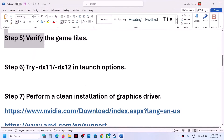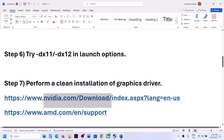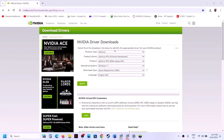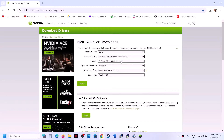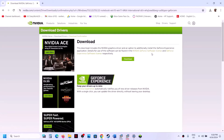The next step is to perform a clean installation of your graphics driver. If you have an NVIDIA card go to the NVIDIA website; if AMD, go to the AMD website. On the NVIDIA website, select your product type, series, and graphics card. Select your OS (Windows 10 or 11), choose Game Ready Driver, and click Search, then Download.